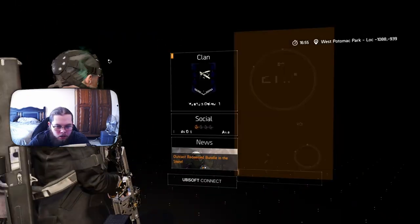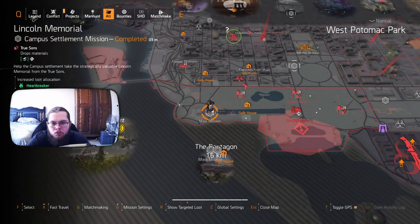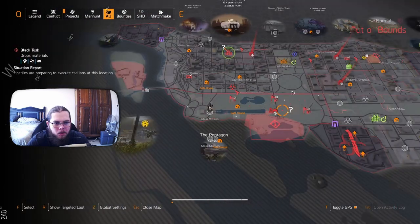In order to get the ghoul mask, you are going to want to fast travel to the Lincoln Memorial, which is the last, most bottom left-hand side of the map, with your map in this orientation like this.